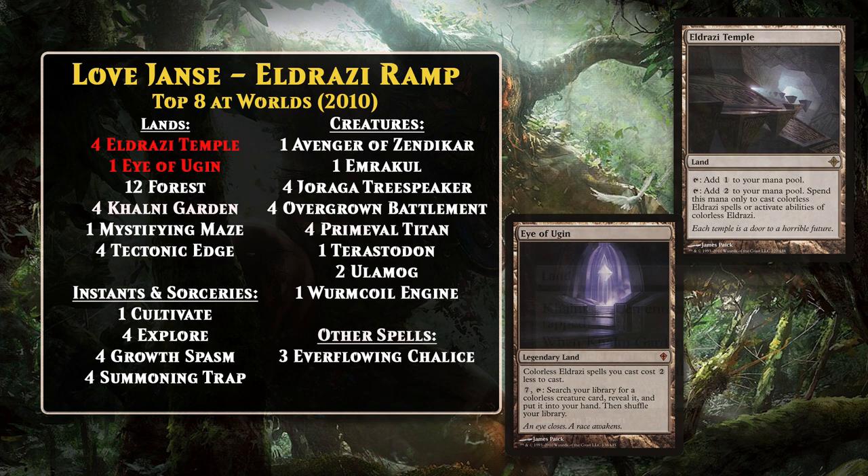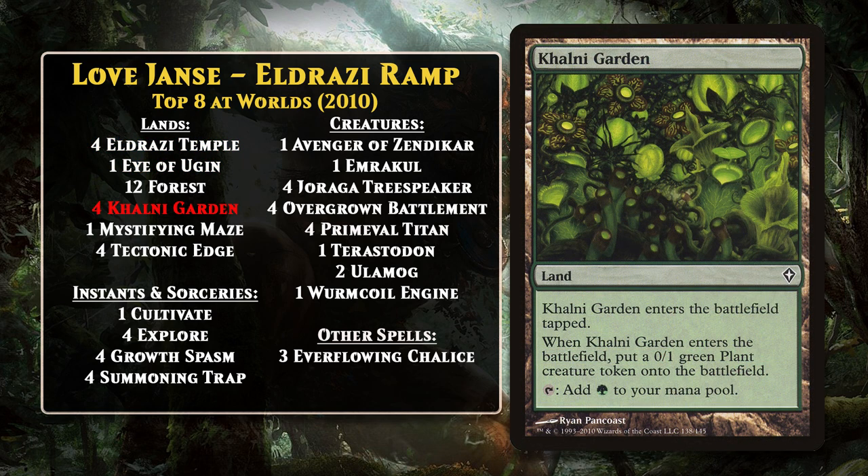The deck also featured Colony Garden, a card we're going to see a lot of in this video. It's a nice card to search up with the Titan when you need to buy yourself a bit more time, because it's a land that gives you a body on the board. So in Eldrazi Green, Primeval Titan was an enabler more than a primary win condition of the deck, though you could just win the game with the Titan if you needed to. Eldrazi Green wouldn't be the last Standard deck to feature the Titan, not by a long shot.